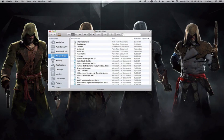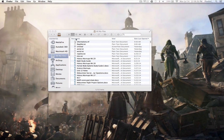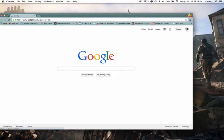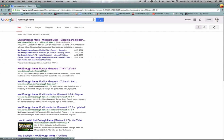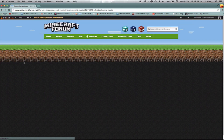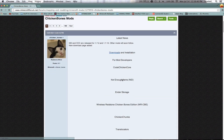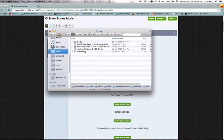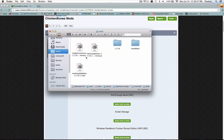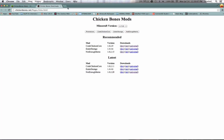The way to install Not Enough Items is really easy. This is the Forge version. For Not Enough Items, you go to Chicken Bones Mods — this is the creator, Chicken Bones. For Not Enough Items, you need CodeChickenCore. These are the mods I have installed — I've only got Not Enough Items and the box map. This is just the CodeChickenCore.